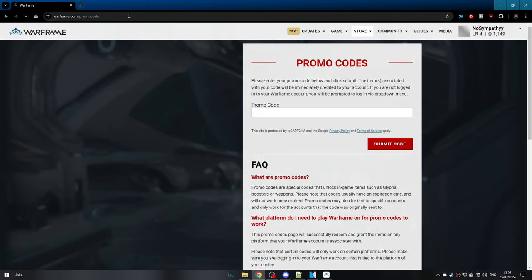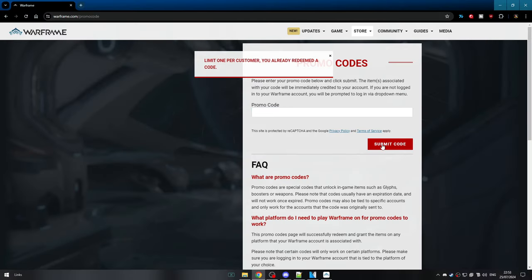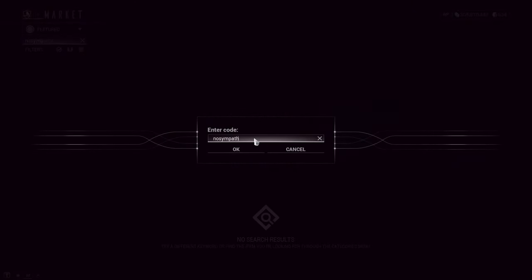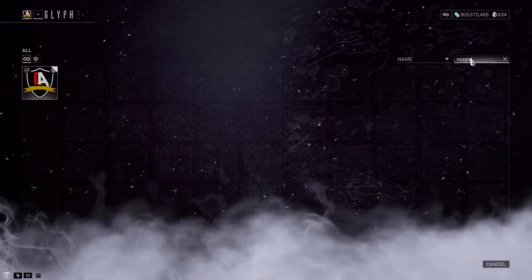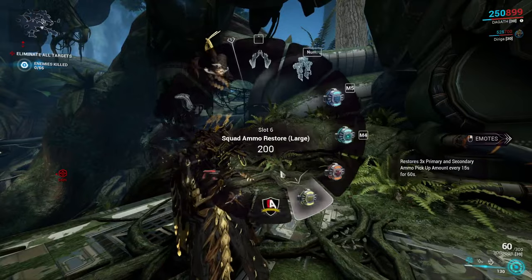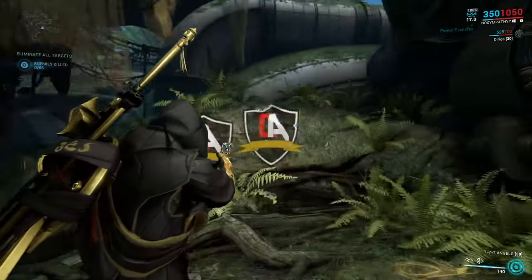Bonus round: Did you know that you can head over to warframe.com/promocode and get yourself a free No Sympathy glyph on any platform? You can also redeem it at the market console within your orbiter. Get yourself the crispiest glyph to use as your display profile, or decorate that trash can on your ship to give it a nice proper look. Just remember that the real veterans always know you can place down two glyphs in a mission for that extra bit of cheekiness.